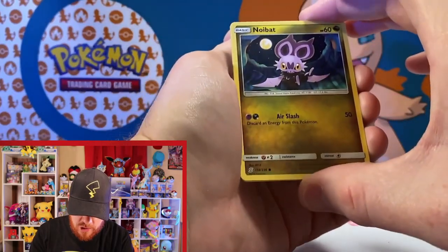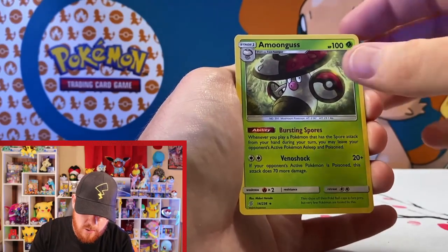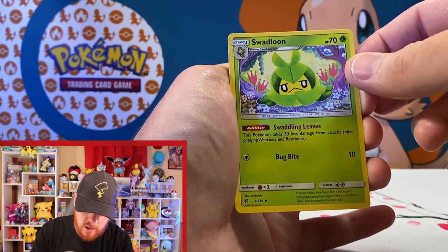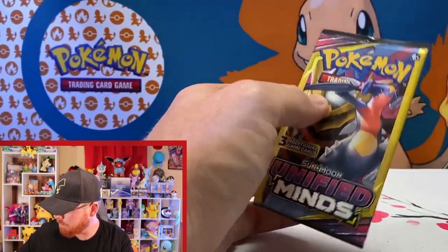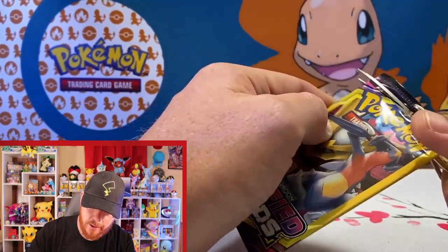Let's get right into it! We've got a Noibat, a rare Amoonguss, and a Swablu — love that artwork, huge fan of that cartoon style. In the second pack we've got that Garchomp and Giratina pack art.